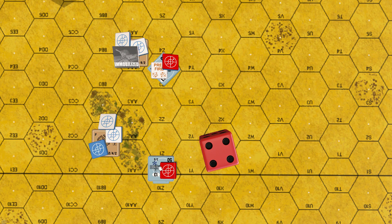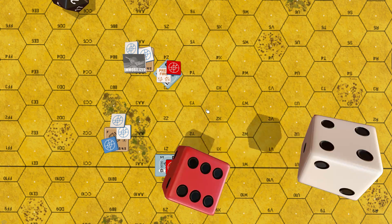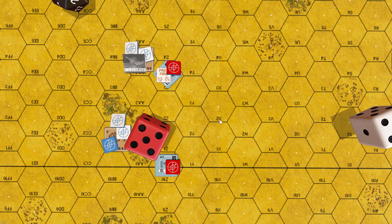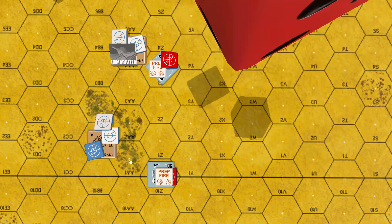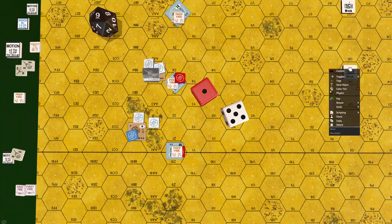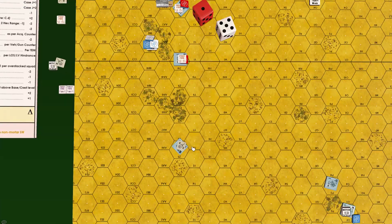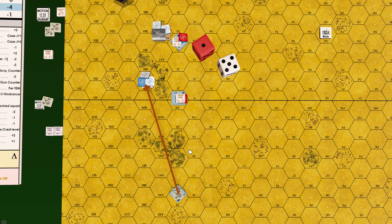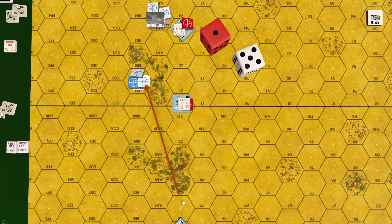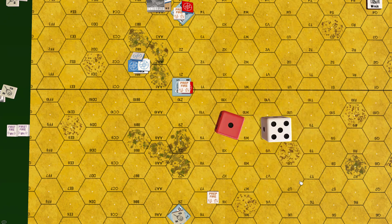Panzer fire at 27Z0 on Stuart at 27BB3, 2 hexes away: to-hit 10, plus 1 buttoned up, minus 1 point blank at 2 hexes, minus 1 German leader. Roll: 9 minus 1 = 8 — Stuart hit in hull, Panzer loses rate of fire. Roll: 6 — one more Stuart eliminated. Jim again does not roll for crew survival. Panzer in 26Z5 rotates turret and fires at Stuart in 28A4, 9 hexes away: to-hit 9, plus 1 buttoned up, plus 1 turret rotation one angle. Roll: 6 — turret hit, Panzer maintains rate of fire. Next roll: 9 plus 2 = 11 — not hit, Panzer loses rate of fire.